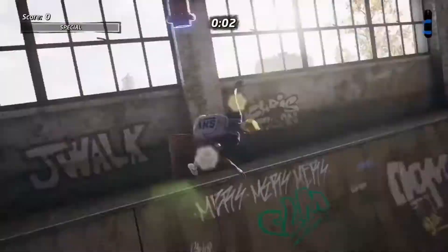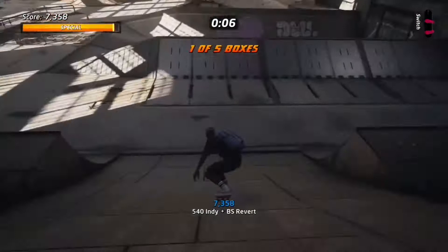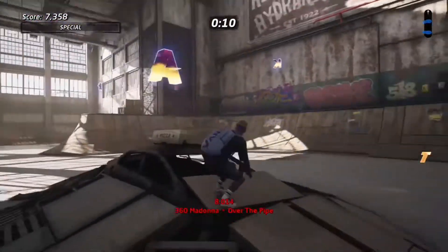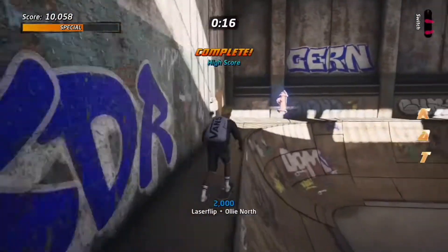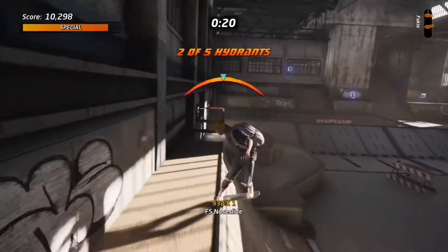Today's run is the Warehouse level. You'll see us starting off by collecting the hydrant and smashing the box before we go down there — it's a great idea to do that before the run so we don't have to go up that giant ramp. The next thing is to just pick up items as you come across them, lining things up so we don't have to visit the same area twice.